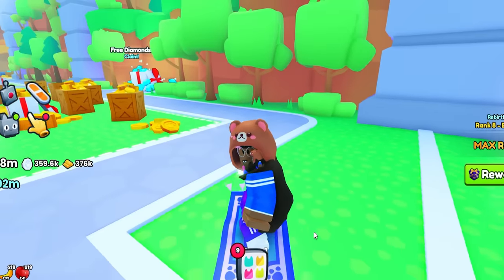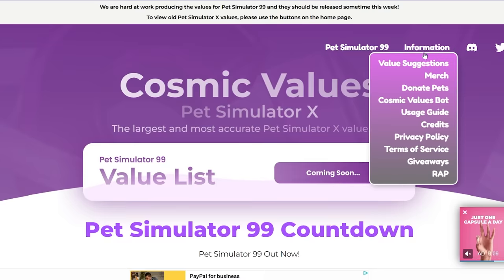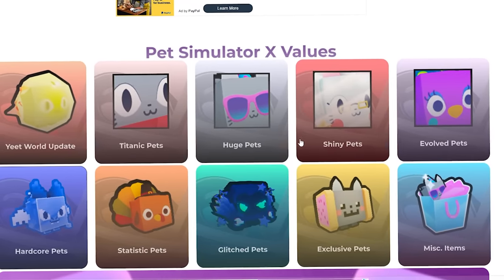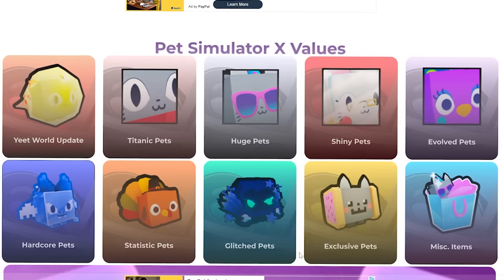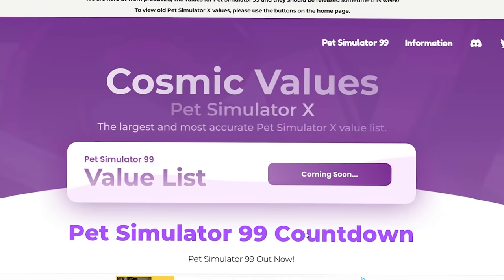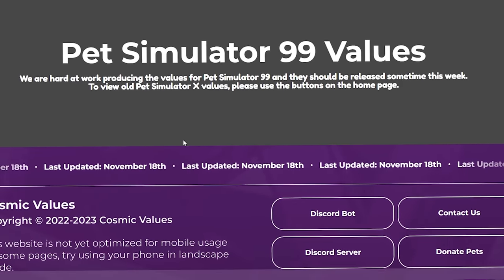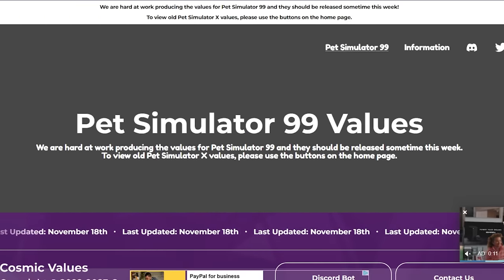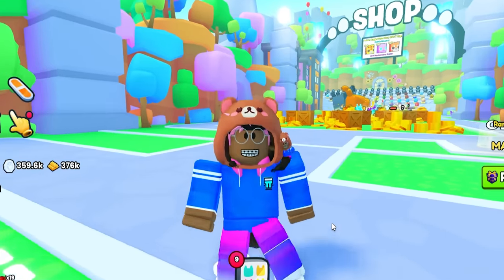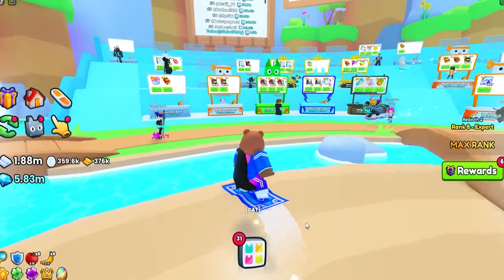After he confirmed his highest offer was around three Titanics, I went to Cosmic Values to check. Cosmic Values covers Titanics, Huge pets, Shiny, Glitch pets, Exclusives, Miscellaneous, and Evolved pets for Pet Simulator 99 — but there's no value listed for the Huge Angel Dog just yet. Cosmic Values is currently working on it, but three Titanics is still ridiculous.